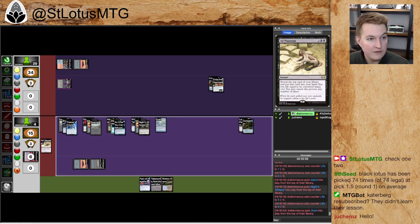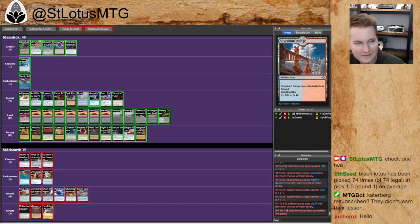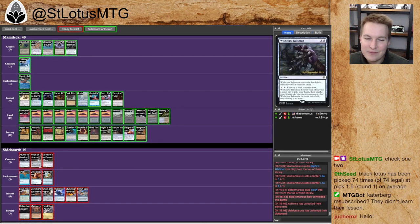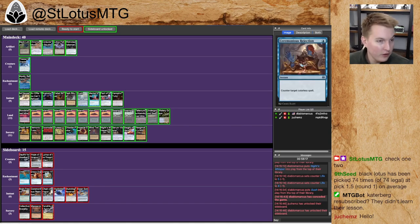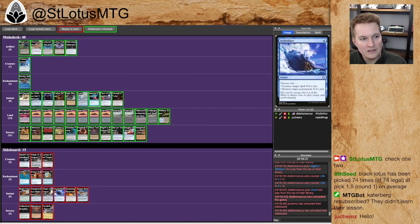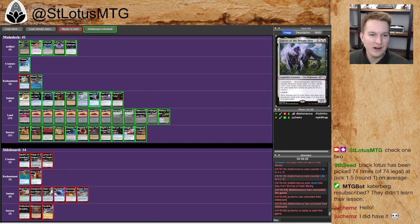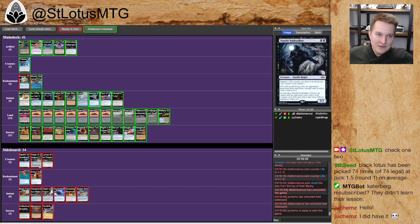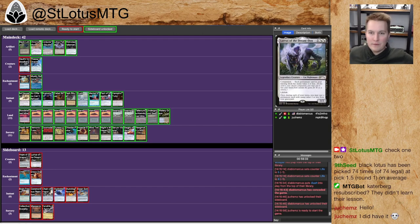I just have to go for it here, given that there's a Time Vault and we're threatening. After the match, I confirmed with Jukems — and you can confirm in chat — that he actually did have the key in hand. So I would have been dead if I had waited another turn. I wouldn't feel comfortable waiting — I think it's the correct choice to try to go for it there. But Ad Nauseam with zero mana sources in the deck is pretty bad. Regardless, I was dead. I want to go back and check if I was wrong with my Brain Freeze count there.